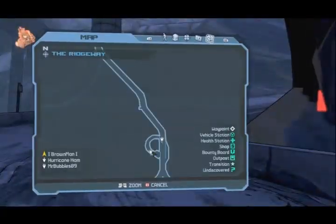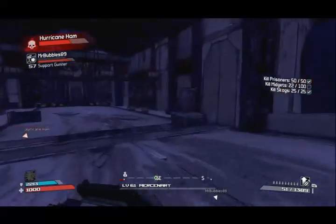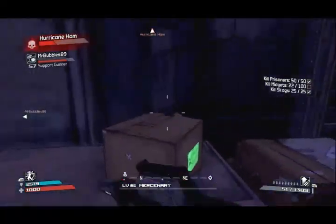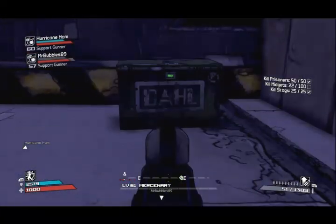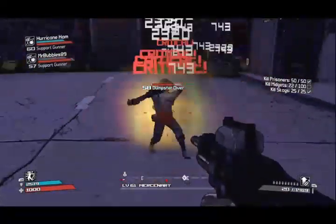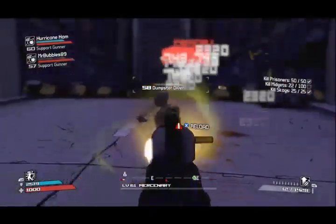Like a complete noob, I can't find the dumpster even though it was directly in front of me. When I did it the first time, it was to the right of me, so I was kind of panicking — like, oh shit, where is this guy? Don't tell me I filmed all this and I can't find the last one. After clearing out all the baddies and coming back down and reevaluating the room, I'm thinking: it's not to the left, it's not in this box. Maybe it's up the stairs? And there's the dumpster! Open it up — Dumpster Diver, level 58. Just shoot him in the face constantly, reload, keep shooting him in the face.